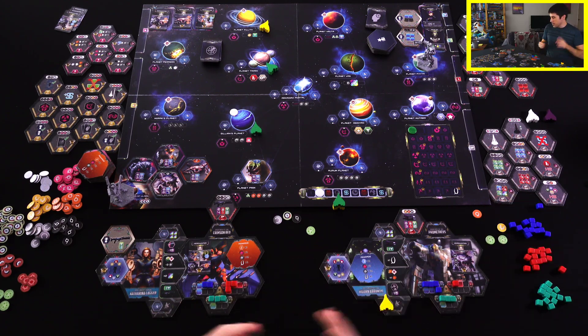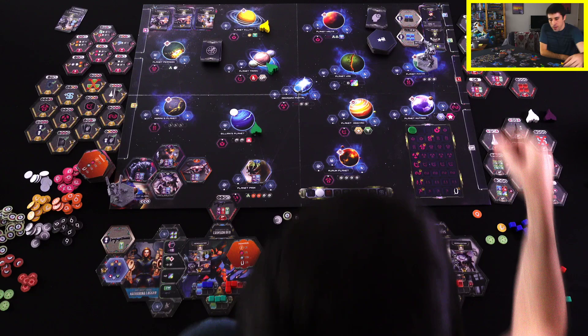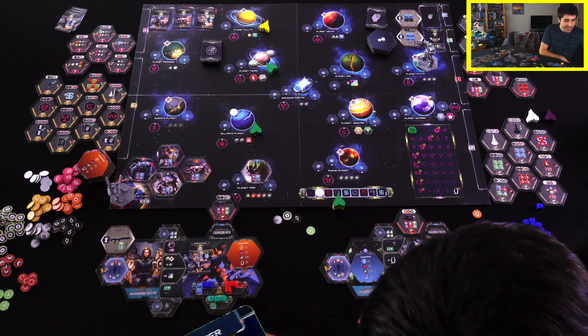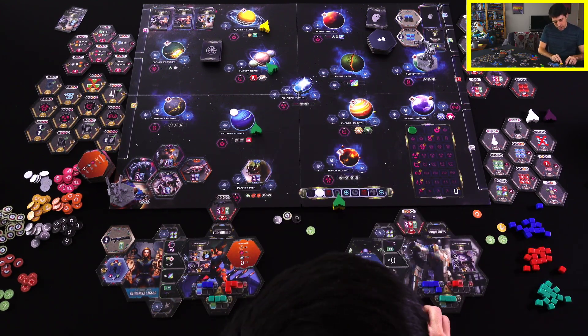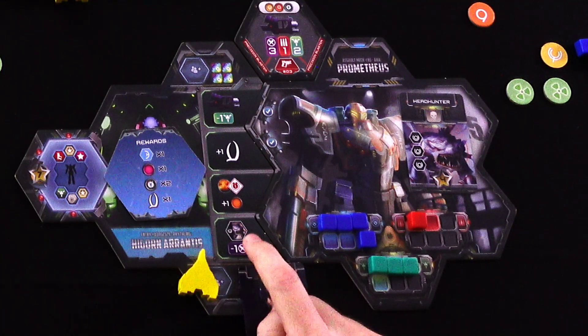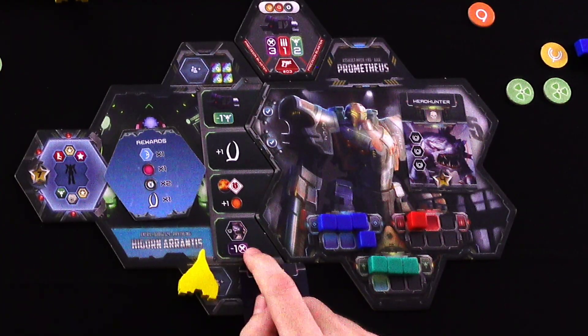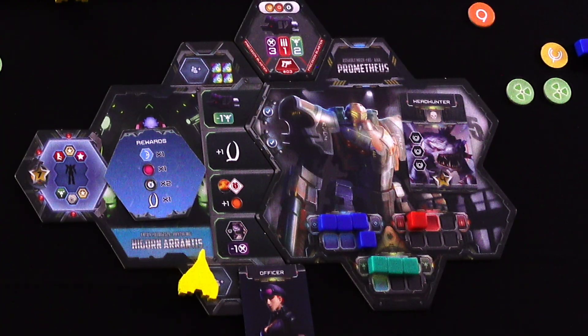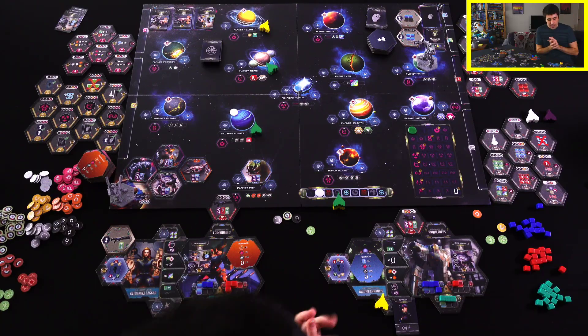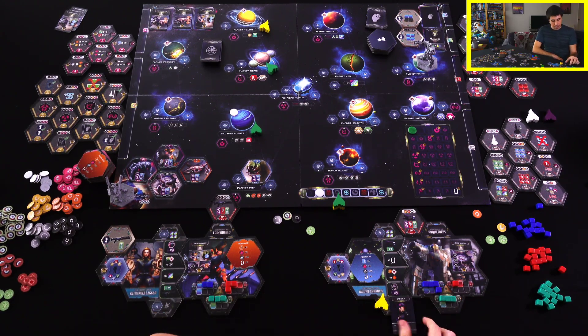That costs me three credits — a little more than I want to spend right now, but that's okay. I'm going to pick up the officer. What the officer does is unlock that extra pilot ability. So I'll take it and put it down so I remember it, because this is unlocking the ability that makes the black mutants deal less damage. Since I've got my eyes set on that black mutant, this is going to be pretty helpful for me. Also, I've got that mission in my hand anyway. I'll just put a cube there to remind me I have that.